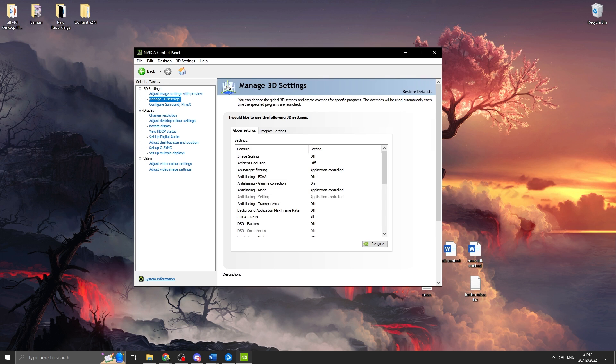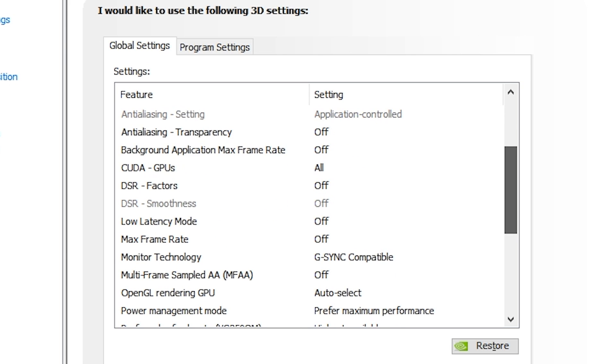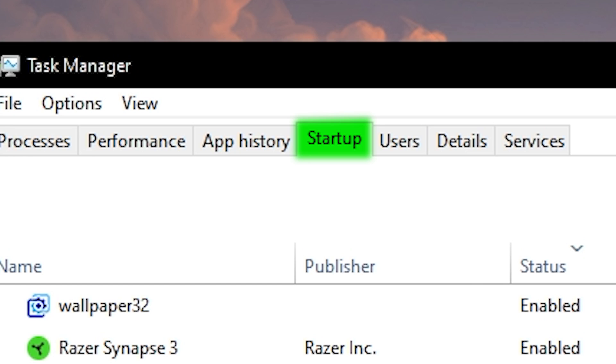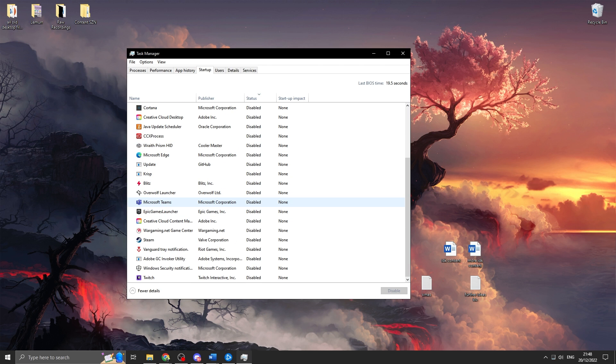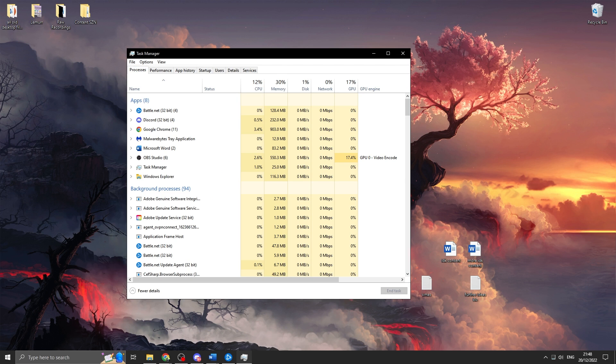If you'd like to copy my 3D settings to max out FPS and performance, follow along, although this isn't the main feature of the video — Overwatch doesn't really have that much impact from these; they're more for AAA titles with bigger graphic requirements. The last thing to do in Windows settings is go into task manager and sort out everything on startup. Disable pretty much anything you don't want opening at boot — things like Cortana and applications you don't use straight away. It has a big impact on performance, so make sure you disable startup items and you'll be good to go.